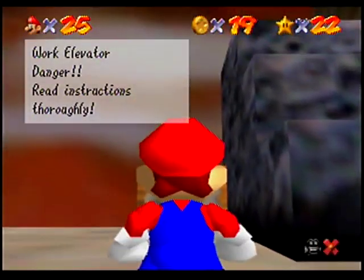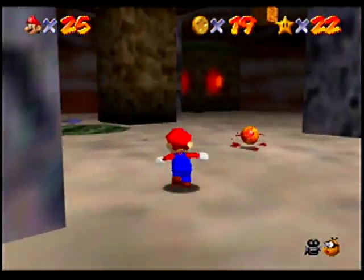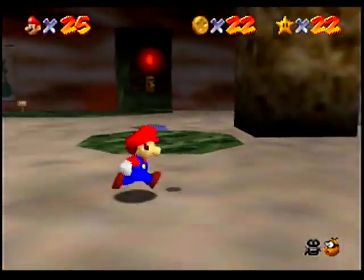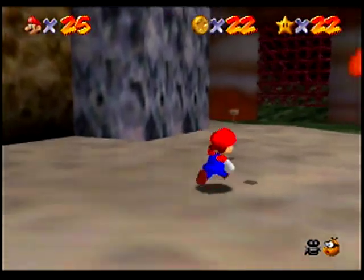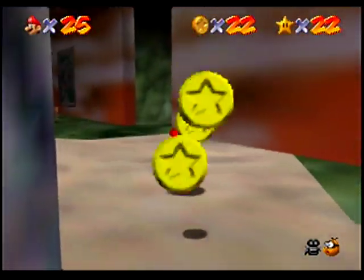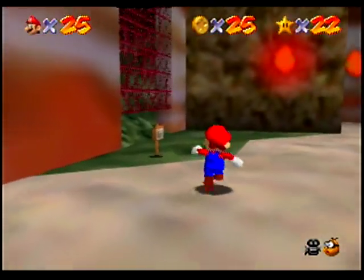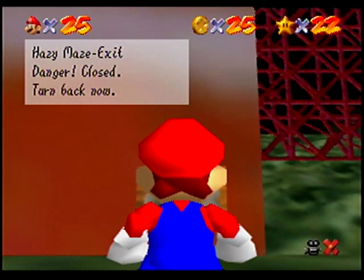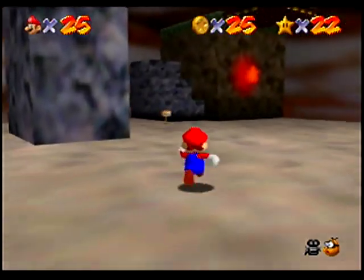Over here is a work elevator sign: 'Danger — read instructions thoroughly. Elevator continues in the direction of the arrow activated.' I'll do that one in a second. First, I want to get rid of these little spider guys. I also want to leave one red coin uncollected so I don't accidentally grab the power star and leave the level.